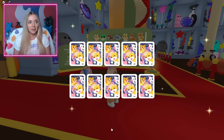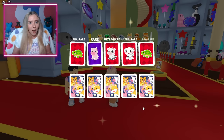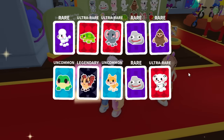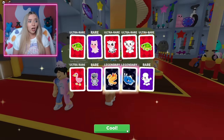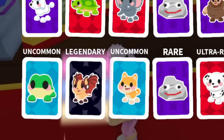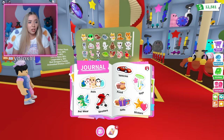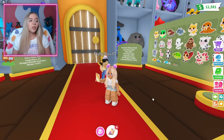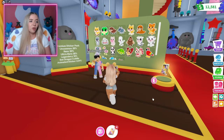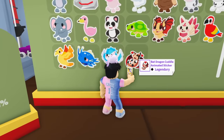I didn't want to interrupt you, but I just got a bat dragon sticker! Fishy has it on screen right now — it looks so cool. What would you even want for it? Would you want pets or stickers? Honestly I feel like I'd take a premium sticker pack for it. You would not accept one premium sticker pack for probably the best legendary sticker in the whole pack — I want another chance at the animated bat dragon.